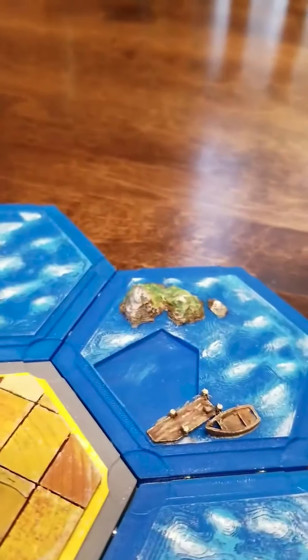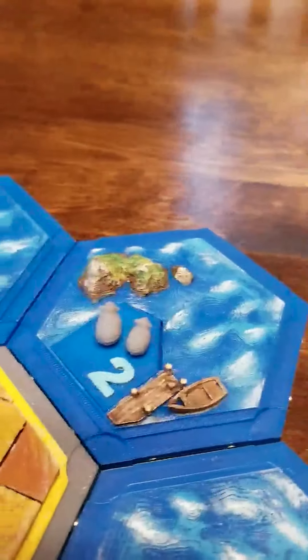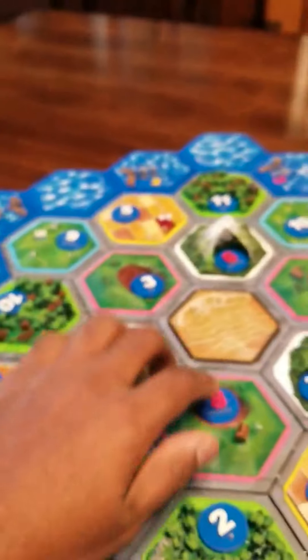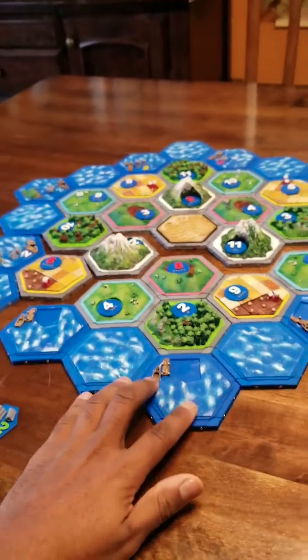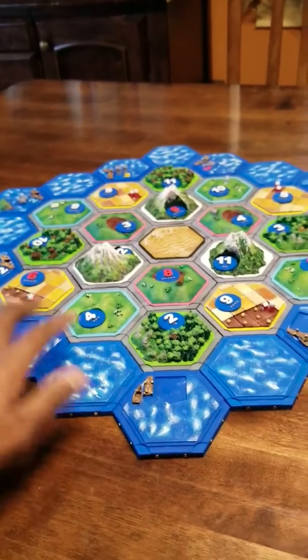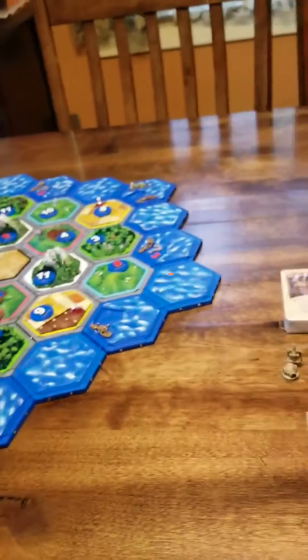There's the desert tile too. There are docks as well — the dock pieces are swappable, so I'll switch that out with a sheep dock. The whole board is magnetic, so all the pieces come apart and click together nice and easy, keeping everything together so it won't shift while you play.